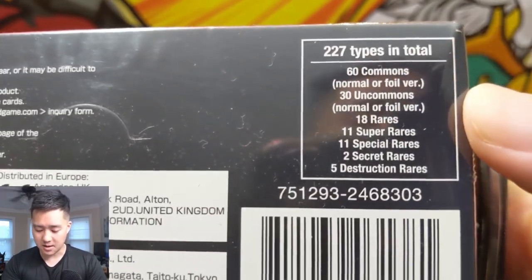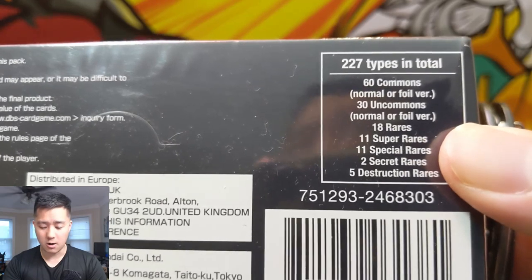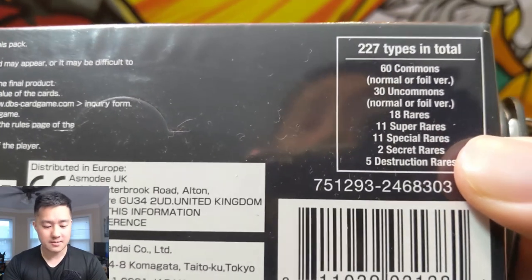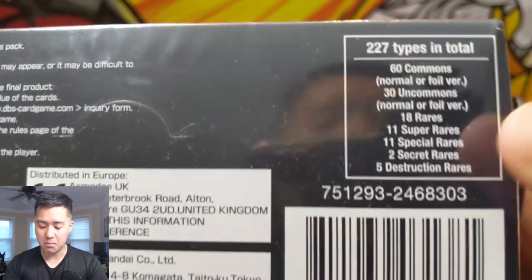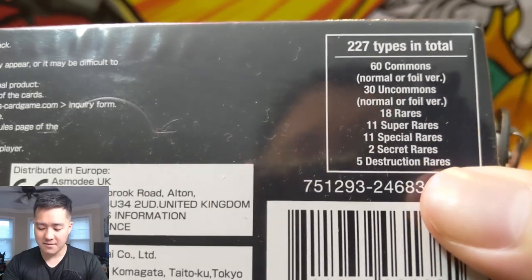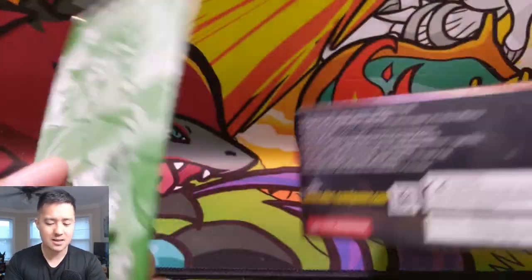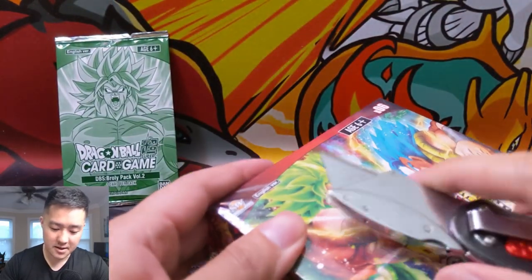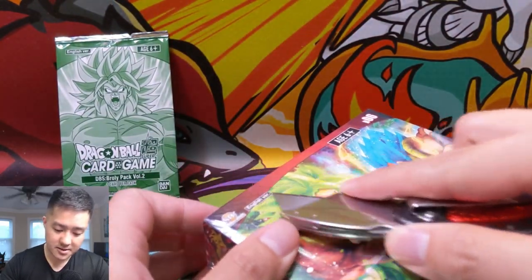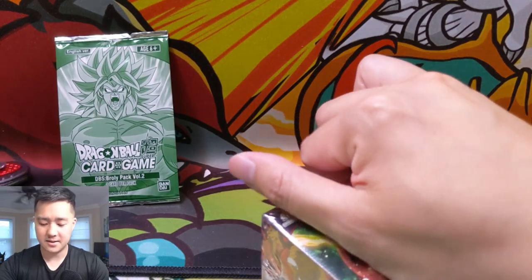Let's take a quick look at the back. There are 60 commons, uncommons, 16 rares, 11 super rares, and 11 SPRs which are just alternate arts of the super rares. Then there are two secret rares — some kind of Broly and Boo — and five destruction rares which I'm guessing are promo cards. Each box comes with two dash packs; it's kind of like a box topper, similar to Magic the Gathering.